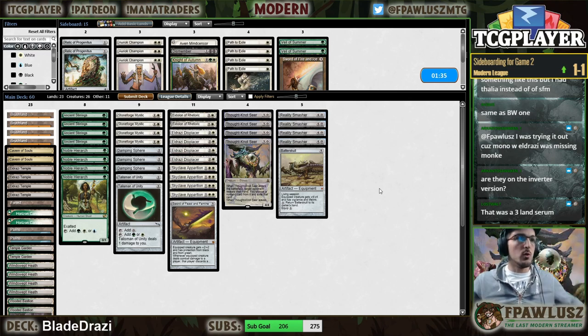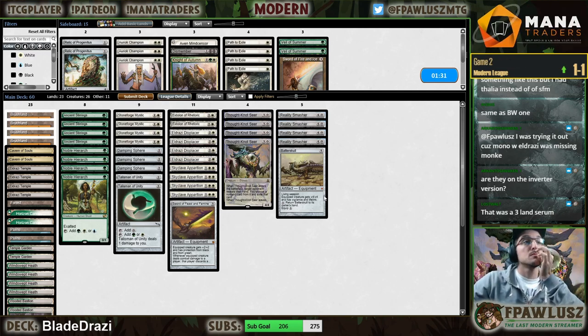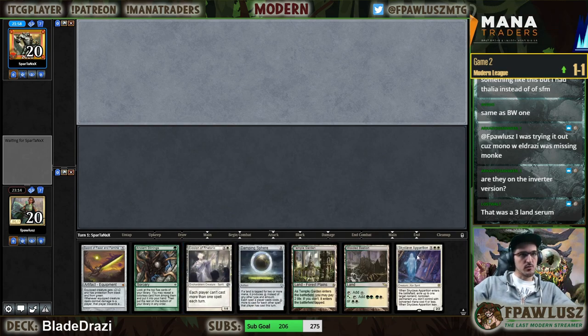Of course somebody's mowing the lawn. I think I'm going with this — maybe Sword of Feast and Famine is better than Batterskull, but if I go turn two Stoneforge I'm gonna want to go get that anyway.